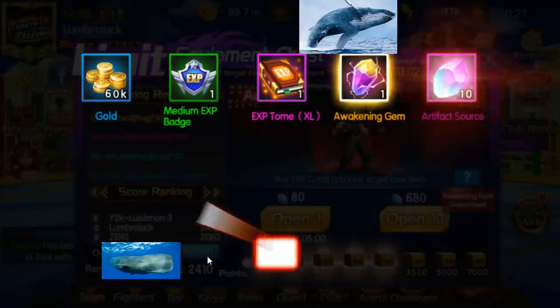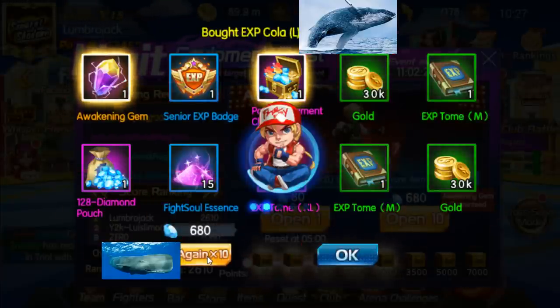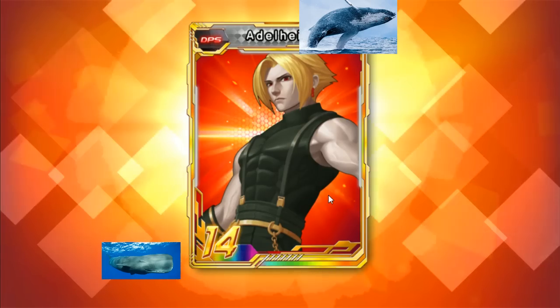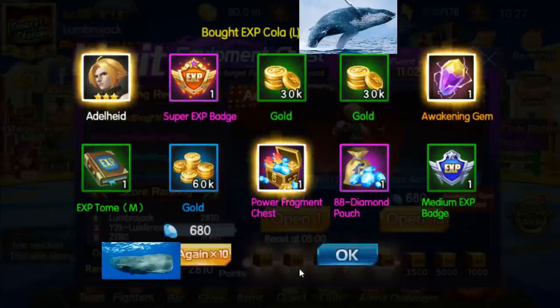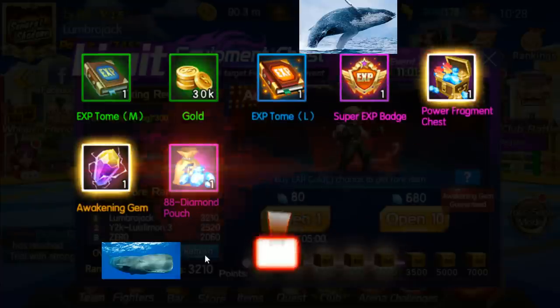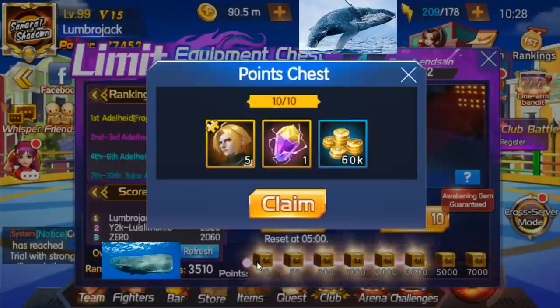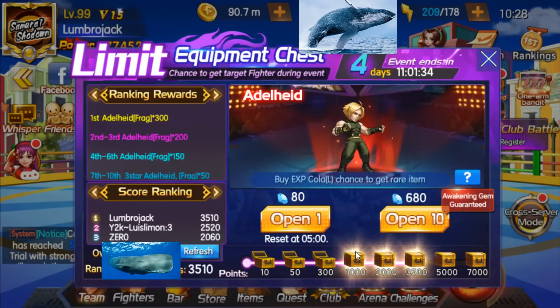Nice, 288 diamond chest! Where are you at, Edelheid — where are you? 2,700 karate — I'll take the karate one. What do you guys think: three-star, four-star? Four-star, let's go — and we got a three-star. Let's just go to 3,500, forget it. I need some dazzling badges. No, not a thousand badges — ah, whatever. We had some crappy pulls but should be able to make him four-star, so at least we'll have the passive.